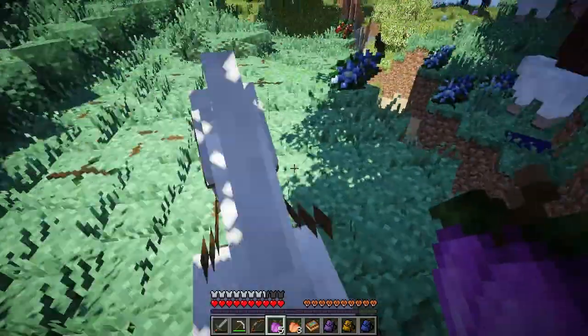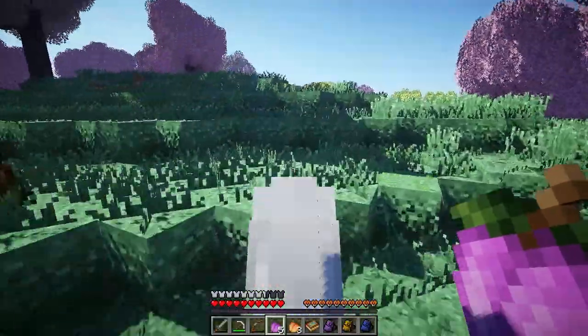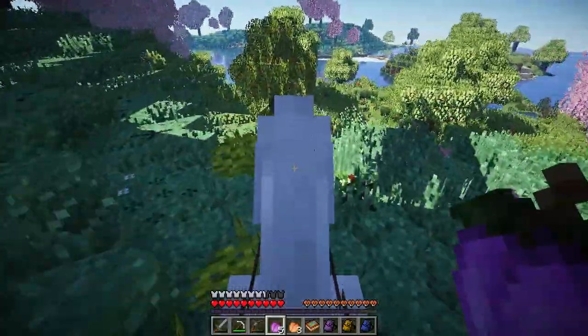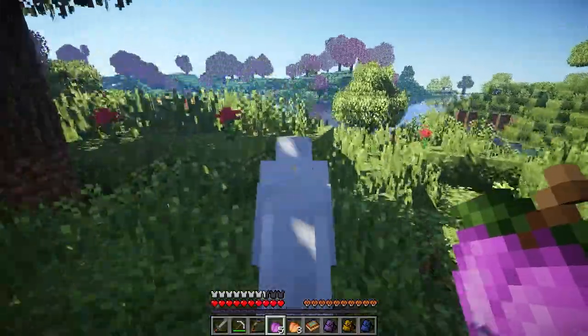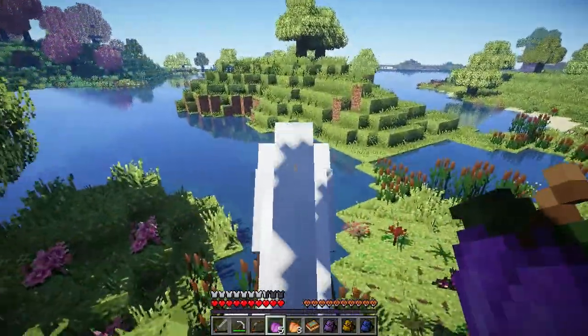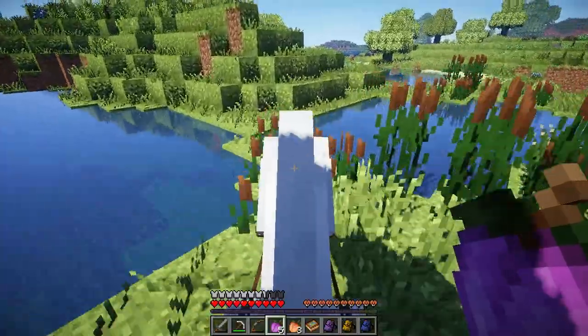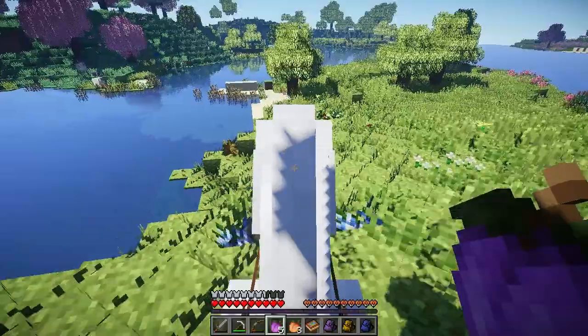You know what I'm scared of now? These holes and ravines in the ground — it's so much more dangerous when you travel fast with a horse. We saw it last time and it's really easy to die in one of those, and with a horse it's even easier. I've got to be extremely careful.